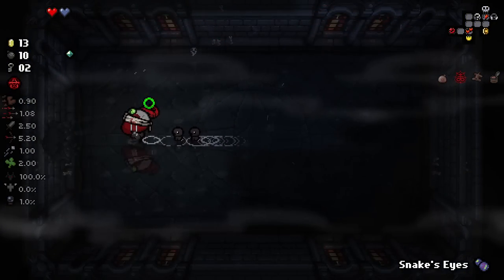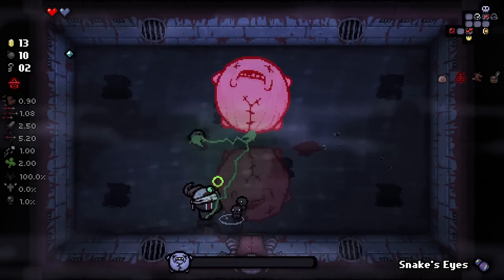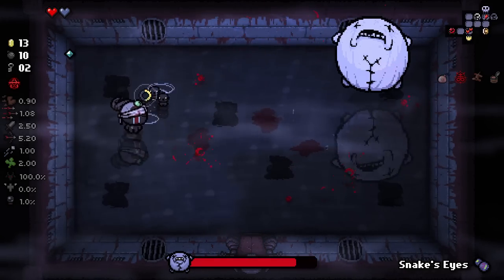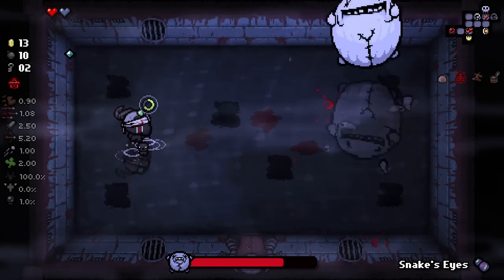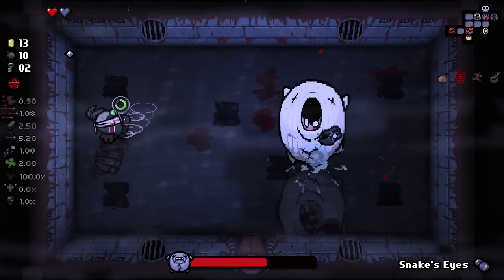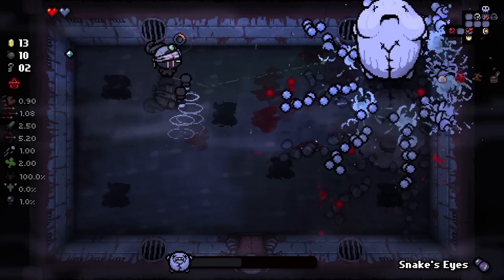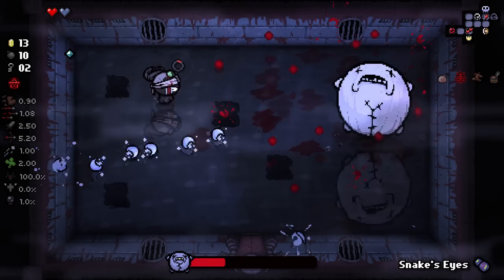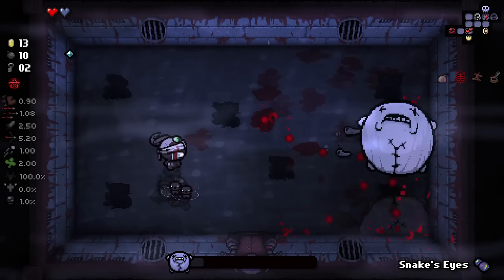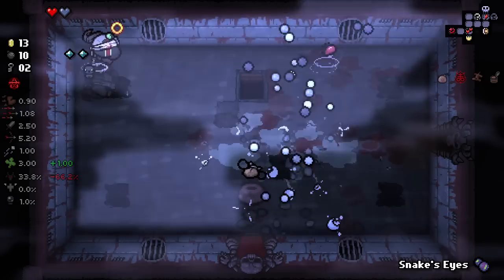We've actually got some health now — very happy about that. Eternal Blood Boy. The damage here is pretty good, because I think this guy's main issue being eternal would normally be the sheer amount of enemies that he spawns. But that's really not a problem anymore because we've got a Brimstone beam that kills them all, and lasers that also hurt them pretty bad.